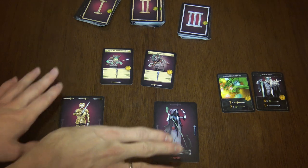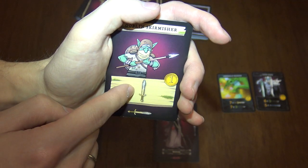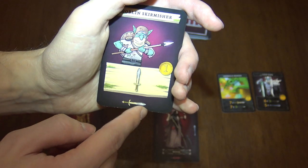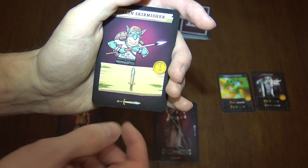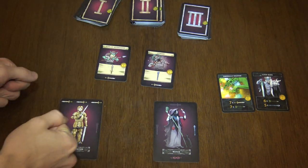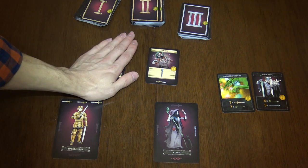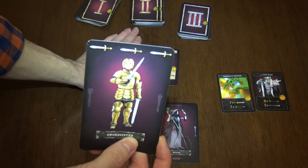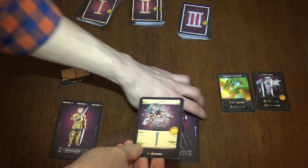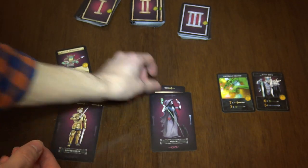Now basically you need to match symbols. As you can see on this monster, in order to defeat him you need to have a sword. He will give you one goal point, which is basically points at the end of the game. And you can use him later as a sword as well when you win him. This is in real time — everyone reveals the monster at the same time, and then we try to defeat them by placing hands on them. Right now it's just perfect: I can defeat this monster with my left hand hero because he has three swords and it only needs one. So if my witch beats the zombie, I will put the card like that and add it to my hero — my hero will become stronger.